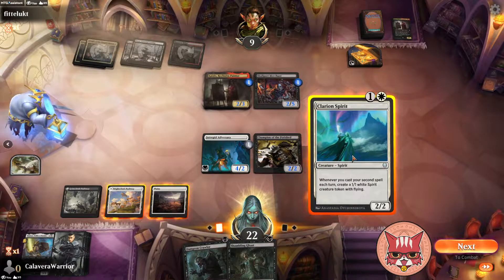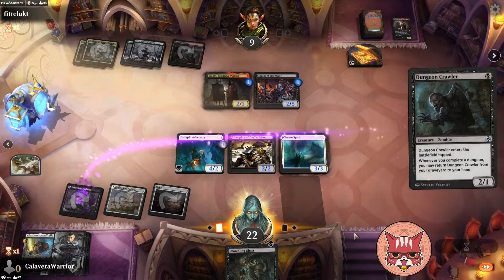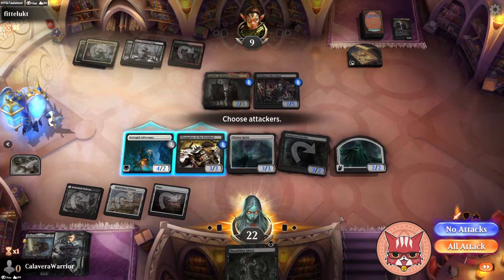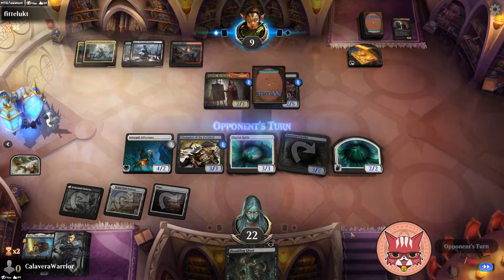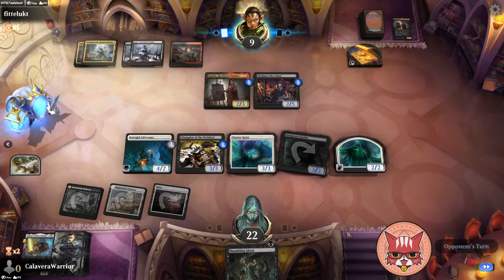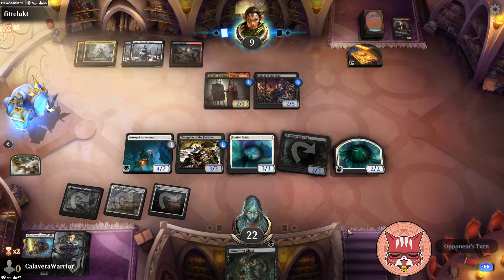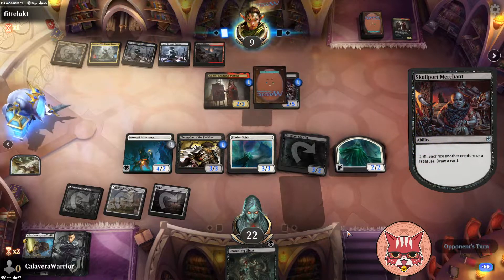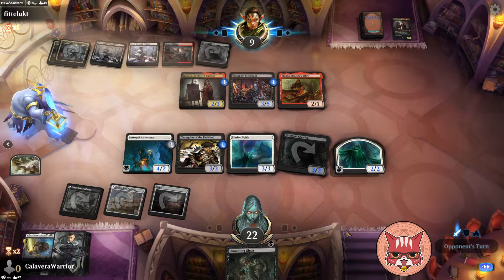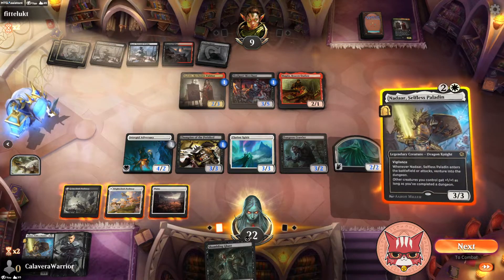Clarion Spirit is a really good draw — it's a really good draw. We'll get this out just so it comes out untapped, and the spirits in the air is just gonna be really good. We don't swing with the Adversary — it's an easy block for them and an easy double block into the Champion of the Perished too. It is nice to be playing against a deck that isn't Epiphany. I tried recording a few videos last night and it was pretty unsatisfying because a lot of the matches were against Epiphany in ranked — I'm pretty sure everyone's over it.